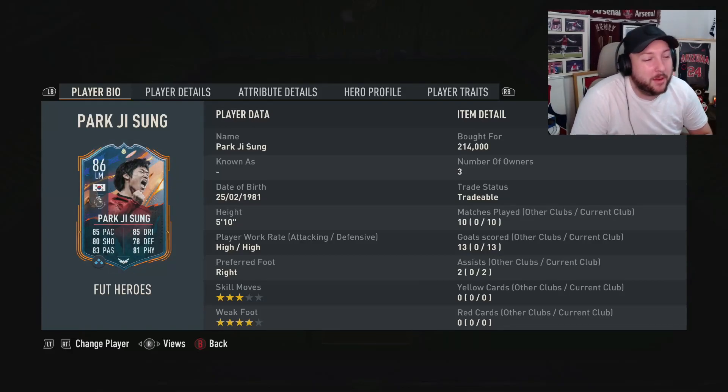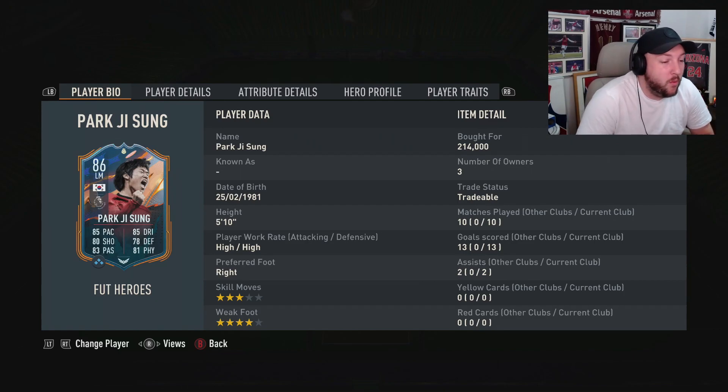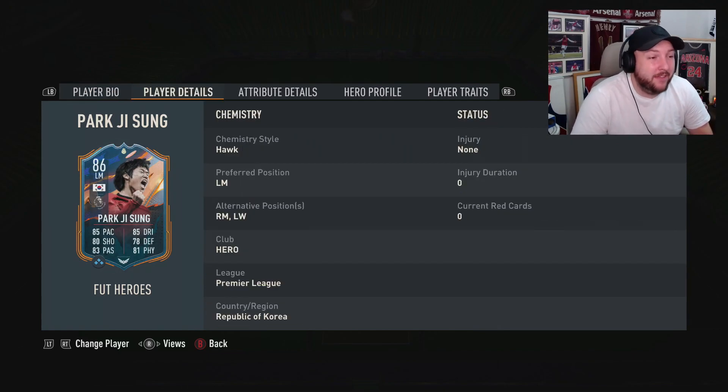Today we are looking at Gsun Park, a brand new hero into the game. He's high three-star skill, four-star weak foot. He can play left mid, right mid, and left wing.